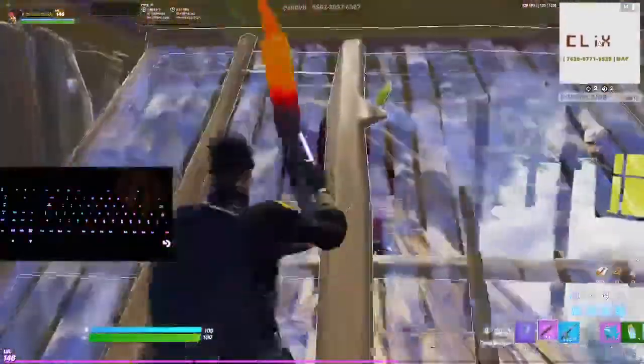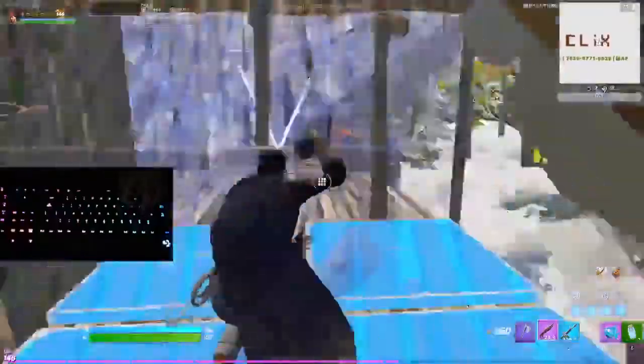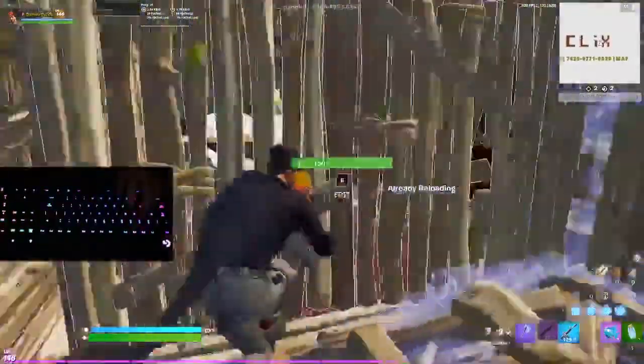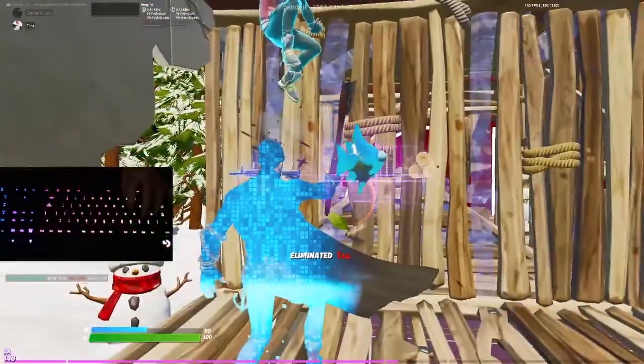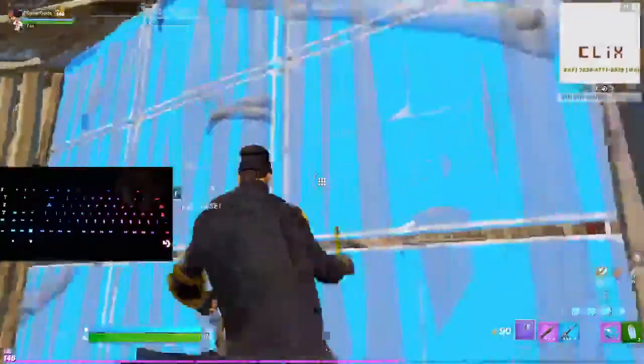Next comes solo box fighting, which is a completely different game since you do not have a teammate to rely on — you will have to rely on your own skills and mechanics. The first tip is to learn how to exploit builds. As you can see in this clip, I exploited his wall and managed to actually get the 160 pump as well as two AR shots within seconds.